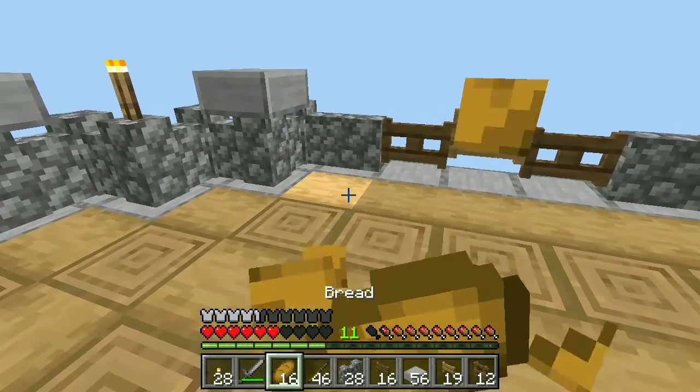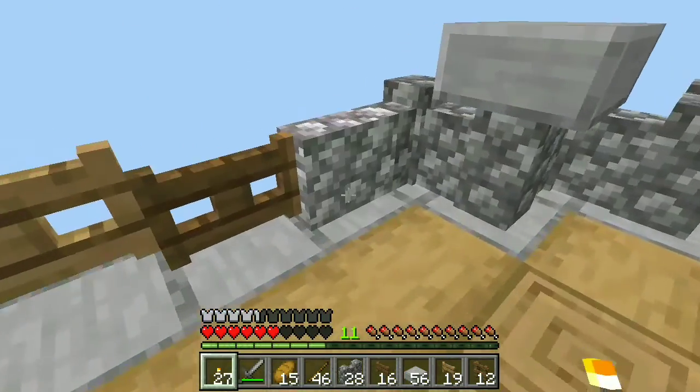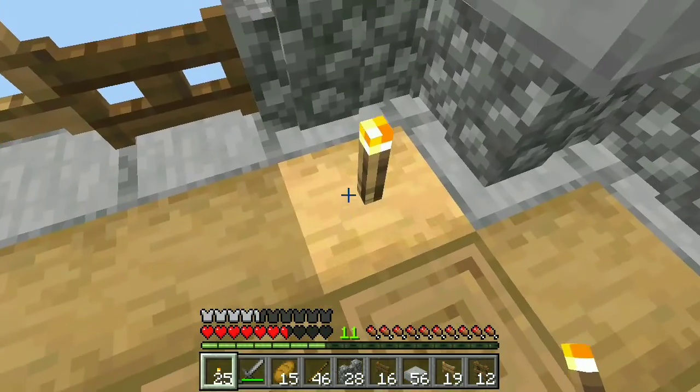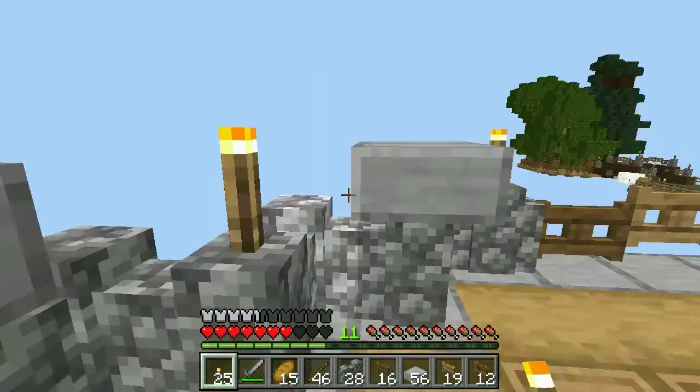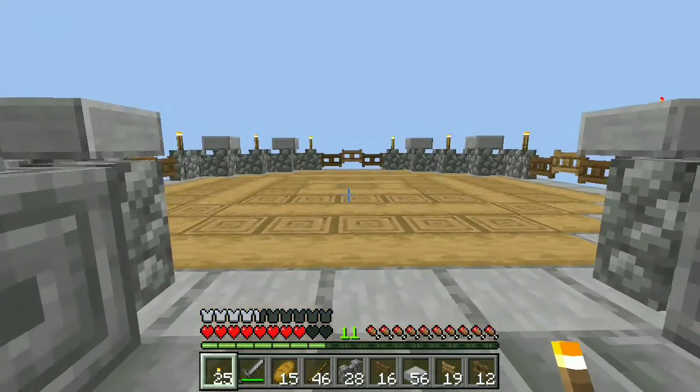A few decoration changes later, we ended up with a nice looking platform. I'm just going to add some torches because I don't want any mobs spawning over here and limiting our little mob farm in the back. This is definitely going to look nice at night time when we're working and getting some cobblestone.